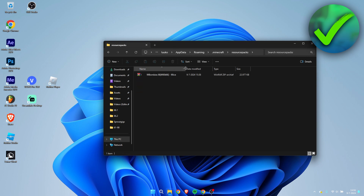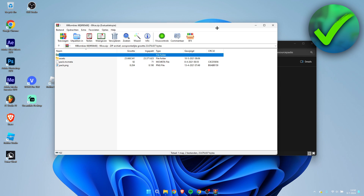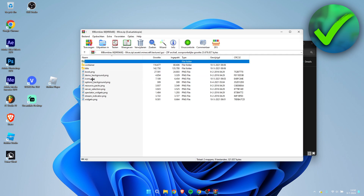I already have a texture pack here. A texture pack contains textures for every single block, item, and whatever in the game. If you double-click on a texture pack, this is what it looks like with WinRAR installed — it might look a little different for you. Go to assets, then Minecraft, then textures, then GUI, and then find icons.png.